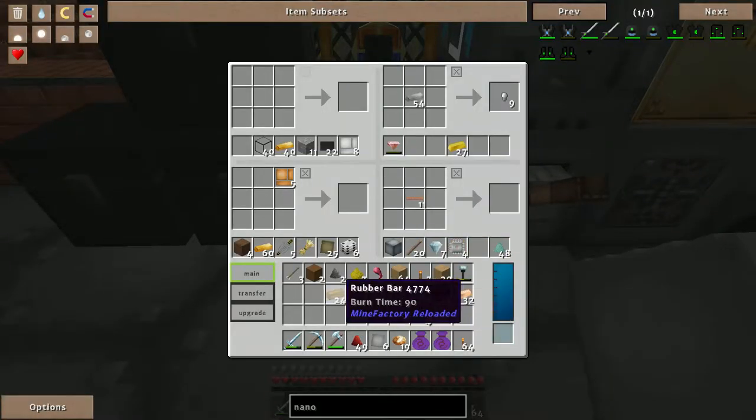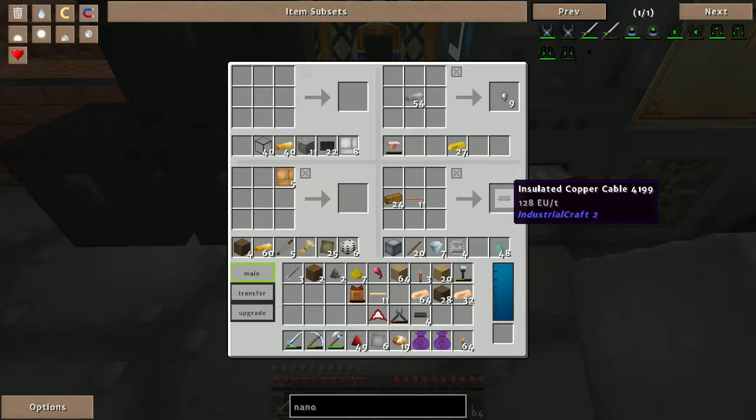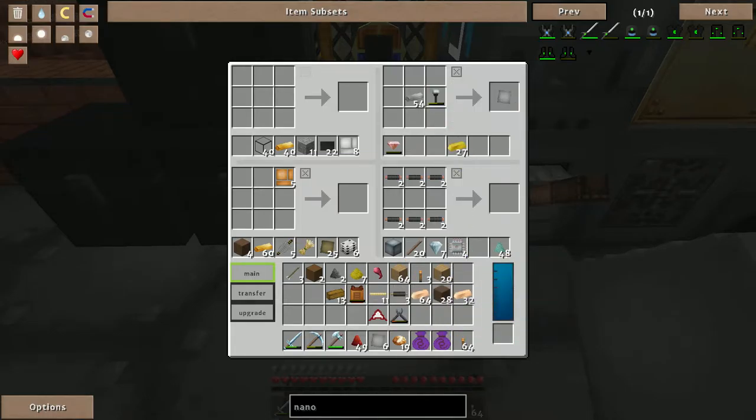Thank god you can EMC up rubber bars from Mine Factory Reloaded. I'm probably going to need all of this. I'll need more electronic circuits later so I might as well stockpile — make it a nice round number, 10. Oh yeah, the copper cables — herp derp. 14 iron plates, that's fine.